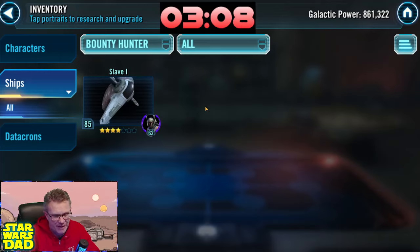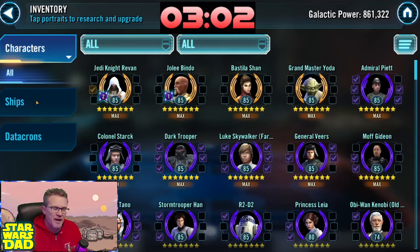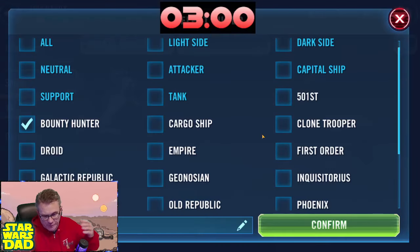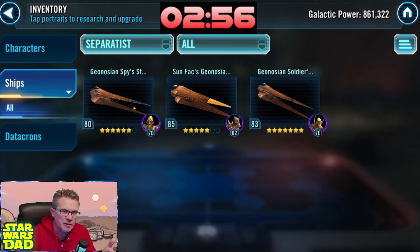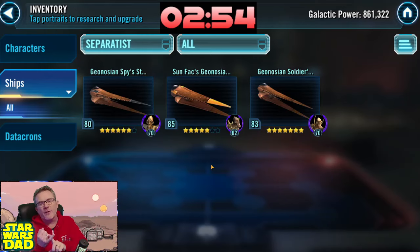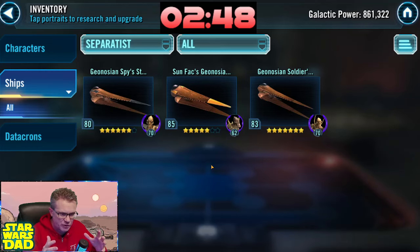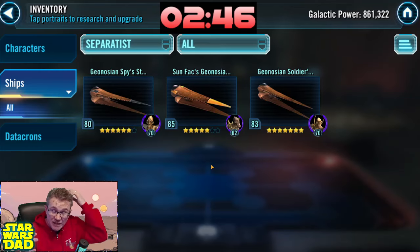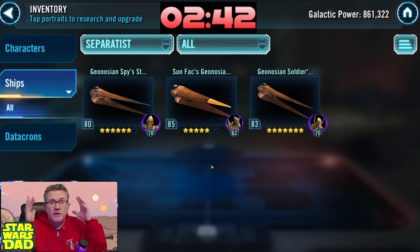For the Executor you'll need TIE Advanced and TIE Bomber, and for the bounty hunters it would be Hound's Tooth, Slave I, Cad Bane, Xanadu Blood, IG-2000, and Razor Crest. I'd be thinking about that right now. I do like the Geo direction with your early ships. You're going to want to make sure you finish those ships to seven stars, farm the Hyena Bomber and the Vulture Droid, then make Malevolence your first big capital ship to farm.